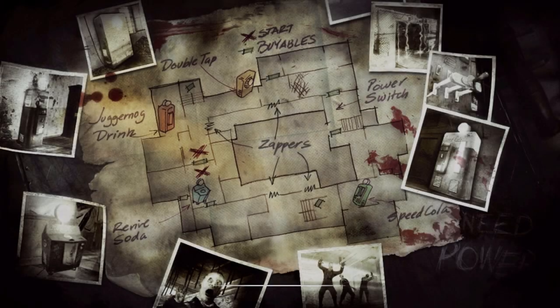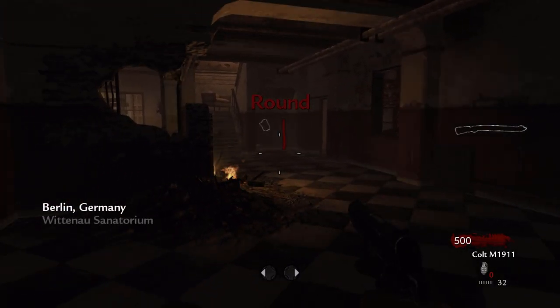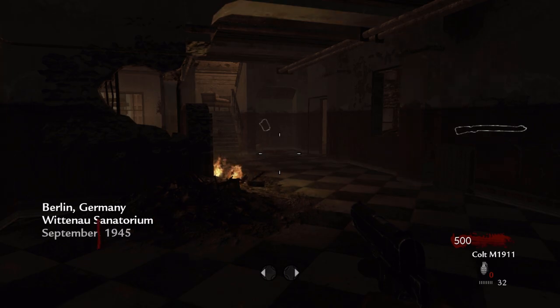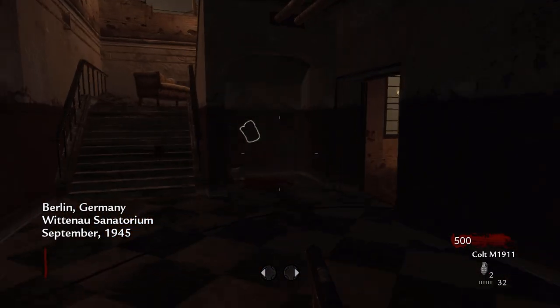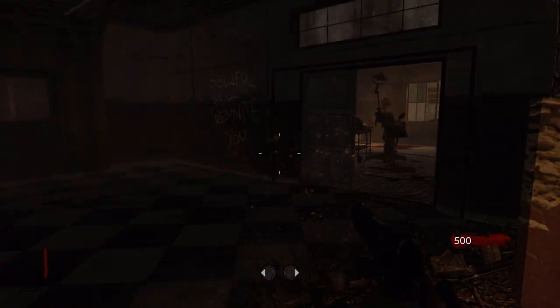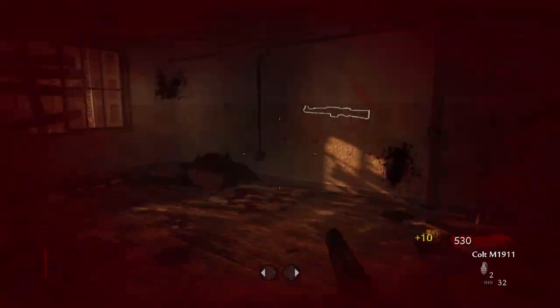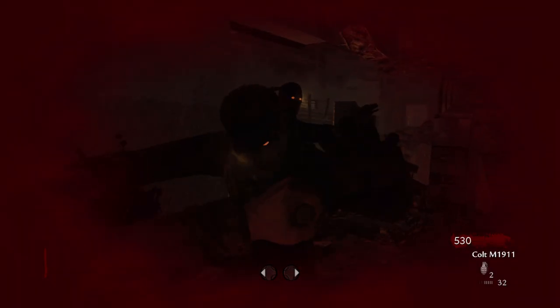Zombie Verrückt — the first DLC map for Call of Duty Zombies. It added a lot to the formula while still being pretty barebones by today's standards. Verrückt directly translates to 'crazy' in German, which makes sense as this all takes place in an asylum, also the name of the multiplayer map that it takes place in. Much like Nacht, there are alterations to the original map.